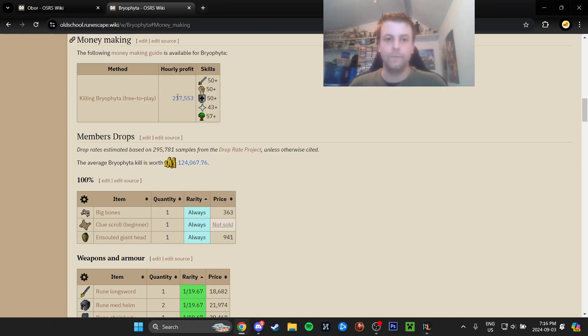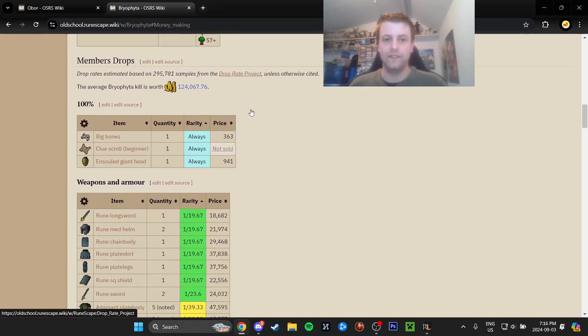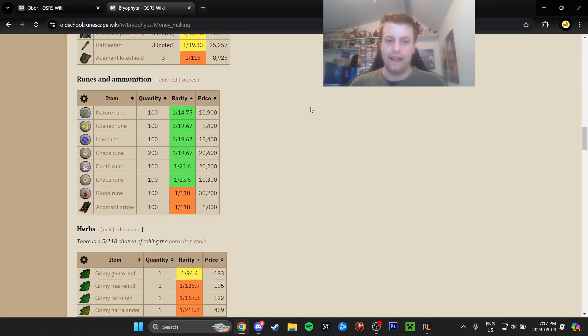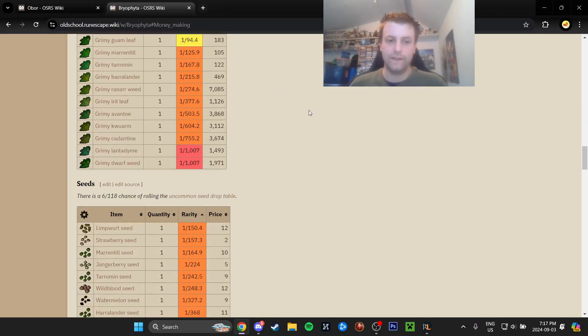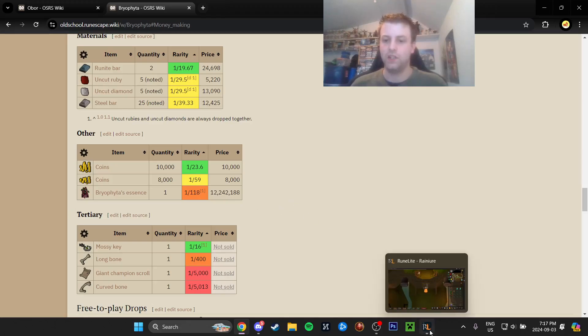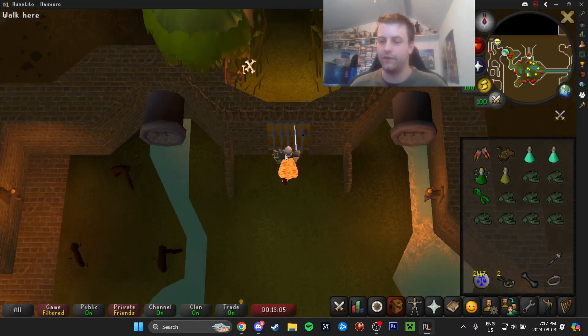That's the free-to-play hourly profit, so I wouldn't take that too seriously. The average Bryo kill is worth 124k while in a member's world, and the reason we're doing this is for the chance at the 12 mil drop, which is the essence — 1 in 118. It's a luxury item, and I personally like to have one in my bank, so that's why it's worth so much.